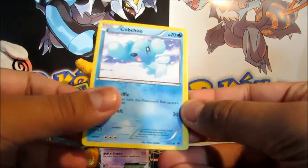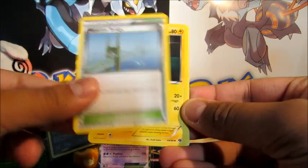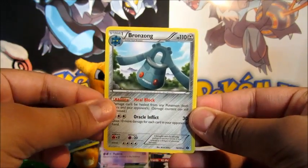So we've got Thereseed, Cubchoo, Pansage, Grimer, Meowth, Sky Arrow Bridge, Luxio, Minccino, a Foongus Reverse, and a Bronzong.